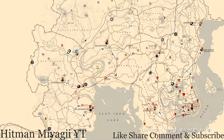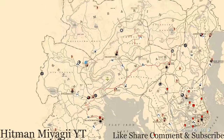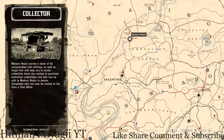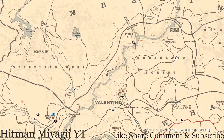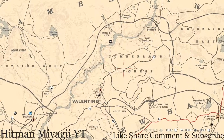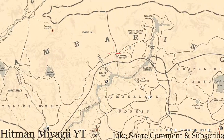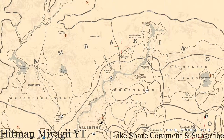If you guys want to follow me on Instagram, Twitter, Facebook, or wherever, I do try to post Madame Nazar's new location as soon as she moves at 1 a.m. Today she's right here by the Window Rock location, which is above Cumberland Forest, right outside of Valentine, right below Ambarino and Roanoke.